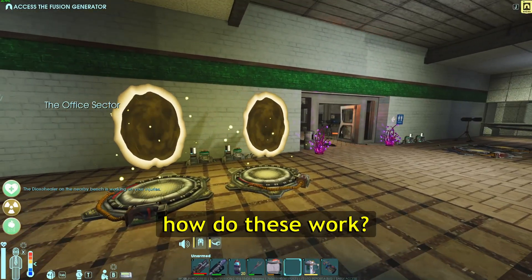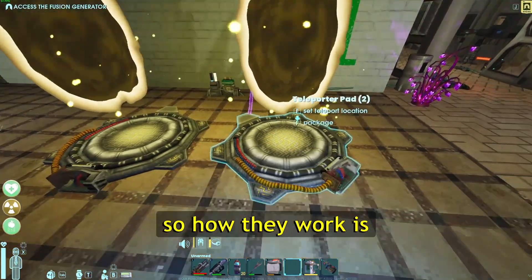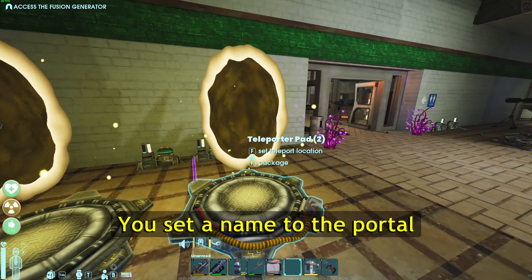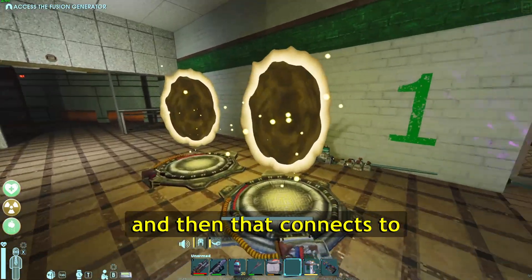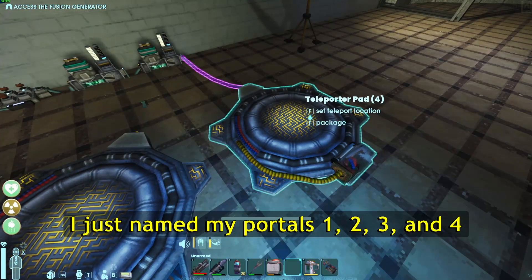How do these work, and how do you build them? Let's talk about how they work first. You set a name to the portal, and then that connects to the other portal with the same name. I just named my portals 1, 2, 3, and 4.